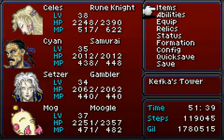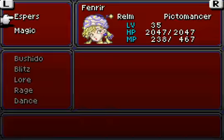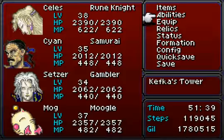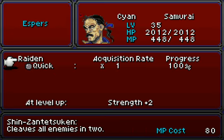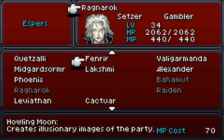Got a save point. I haven't really taken the Espers off Party 2 — I'm going to do that now before I forget. Also, I didn't press the button to let Party 1 go further — I'll deal with that later. Let's get the Espers on the appropriate people: Celeste gets Bahamut for more HP, Cyan gets Raiden for more Strength, Setzer gets Vulgarmanda for more Magic, and Mog is alright with Gilgamesh. I want to save Ragnarok for another boss coming up.